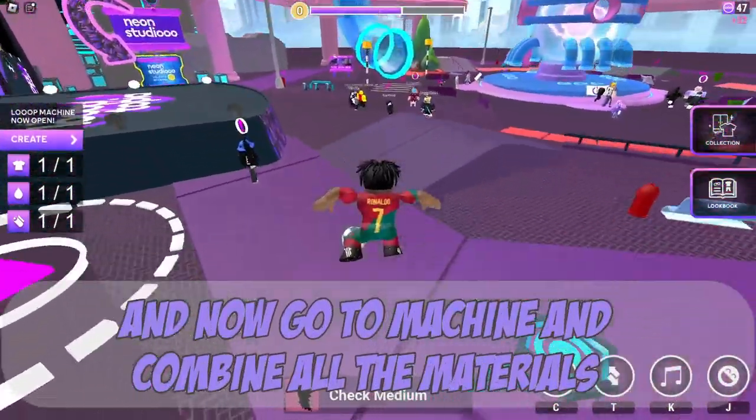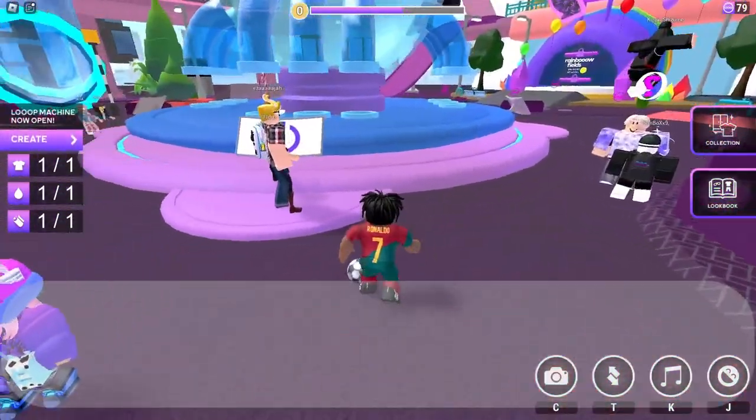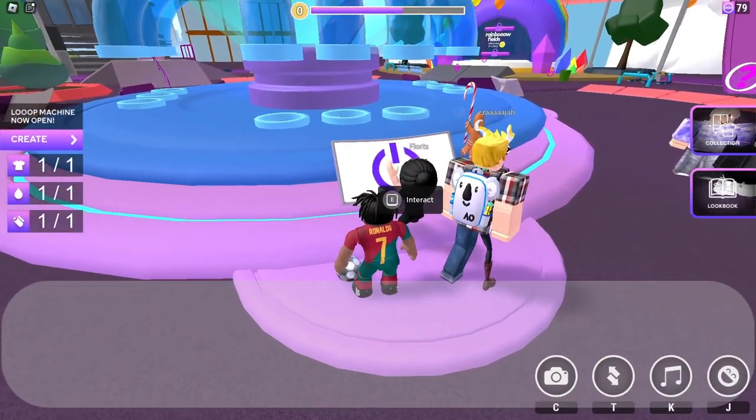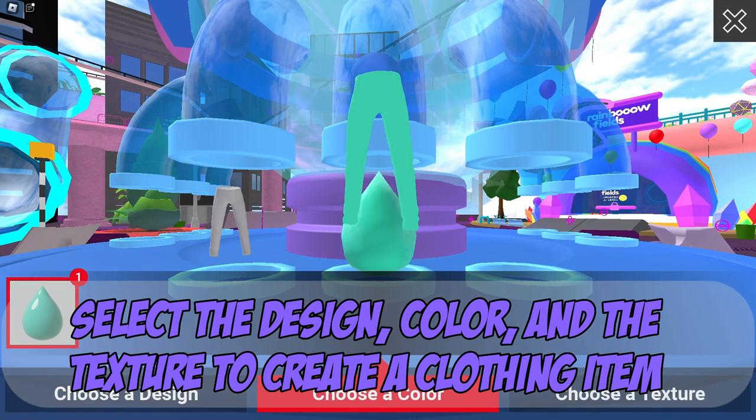And now go to the machine and combine all the materials. Select the design, color, and texture to create a clothing item.